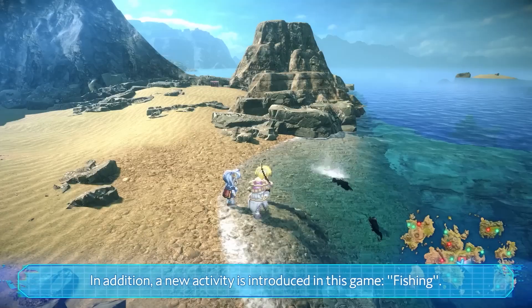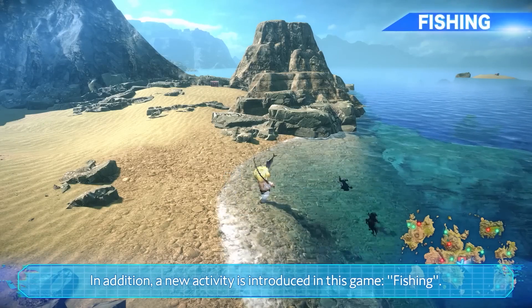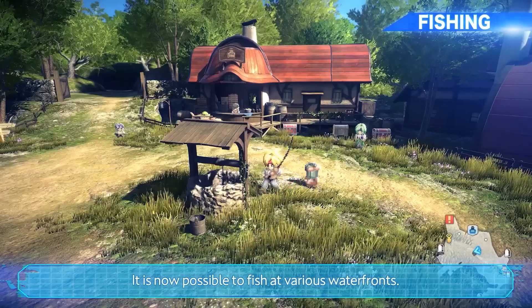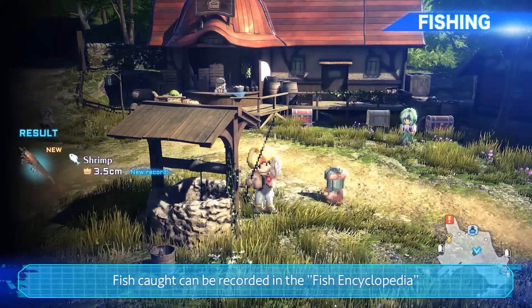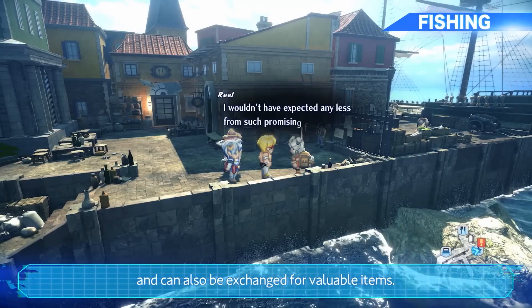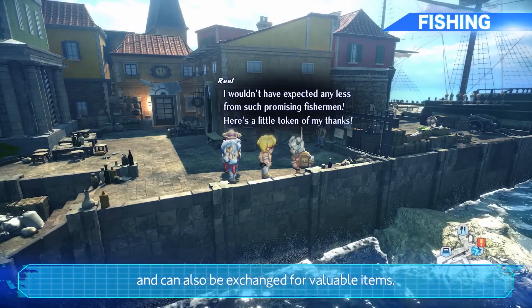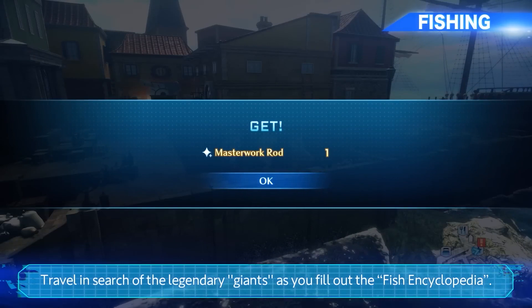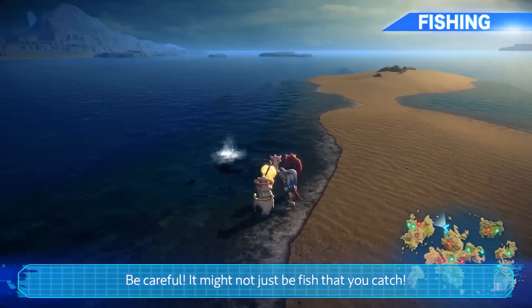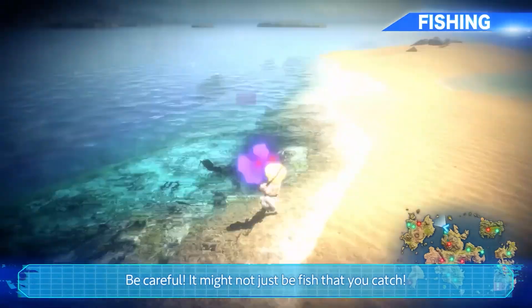In addition, a new activity is introduced in this game: fishing. It is now possible to fish at various waterfronts. Fish caught can be recorded in the fish encyclopedia and can also be exchanged for valuable items. Travel in search of the legendary giants as you fill out the fish encyclopedia. Be careful — it might not just be fish that you catch.